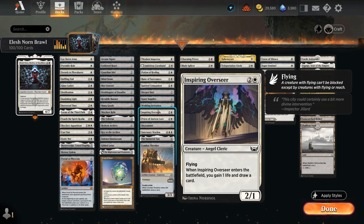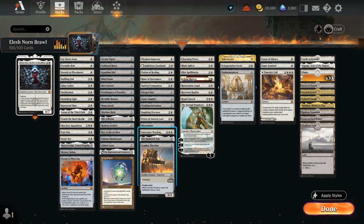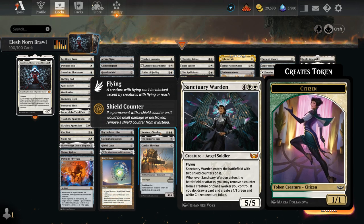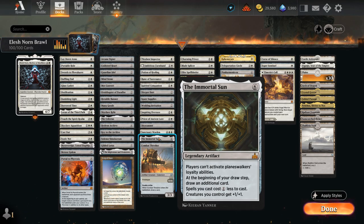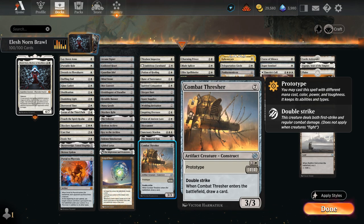Overseer is a better version of Priest of Ancient Lore — both gain a life and draw a card. Skyscanner is just a 1/1 flyer that draws. Sanctuary Warden at 6 mana can remove shield counters from itself to draw a card and make a citizen token, and can also remove other counters from our permanents to do the same. Immortal Sun is a nice card draw engine that discounts all our spells by one and can also shut down all planeswalkers — we only have one in our deck, so it's mostly going to affect the opponent. Finally, Combat Thresher is a 3-mana 1/1 double strike that draws when it enters; it can also be cast for 7 mana as a 3/3 double strike, and it's very fun to flicker — play it for 3 mana, flicker it, still draw a card, and get the 7-mana 3/3 double strike version afterwards.